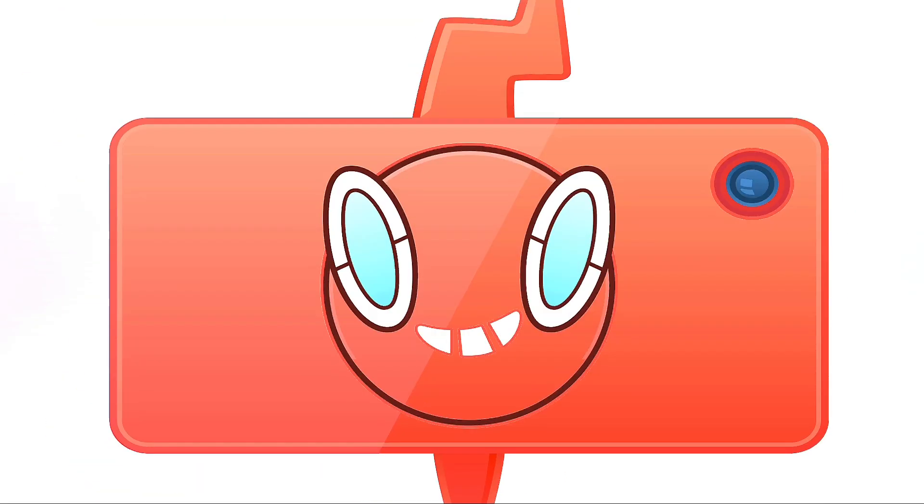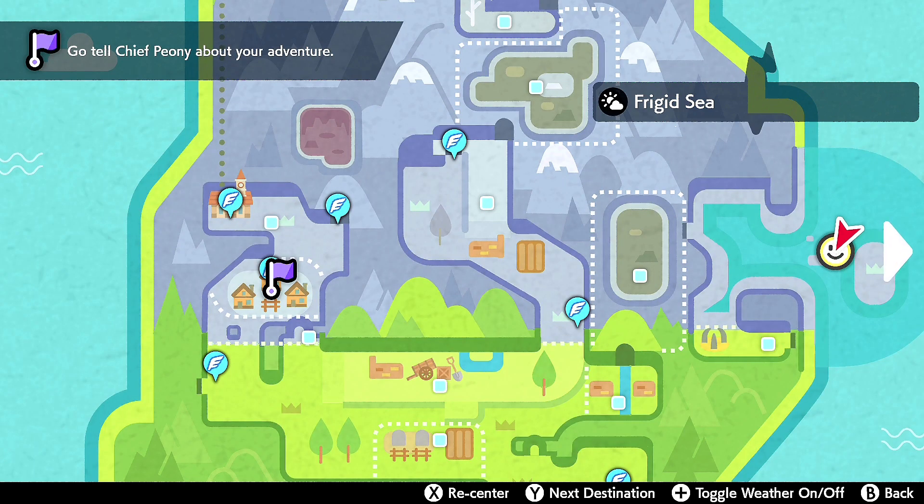Hello ladies and gentlemen, welcome back to Pokemon Sword and Shield. In this one we are again in the Crown Tundra — currently technically in the Frigid Sea, but in a second we're going to be in the 3-Point Pass, where I'll be showing you how you pick between Regieleki and Regidrago.